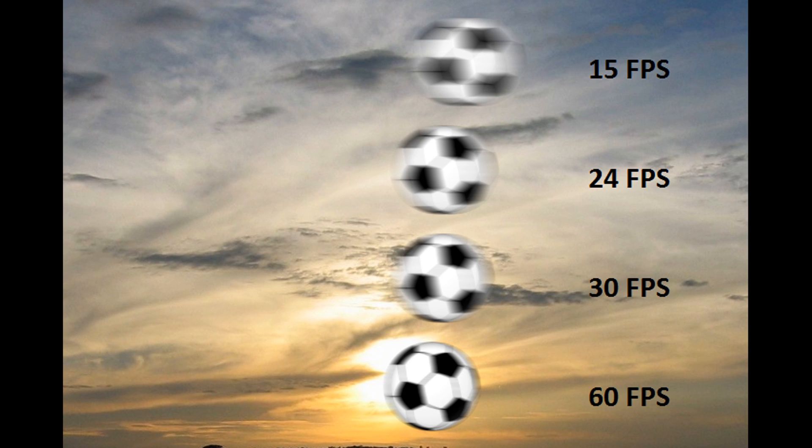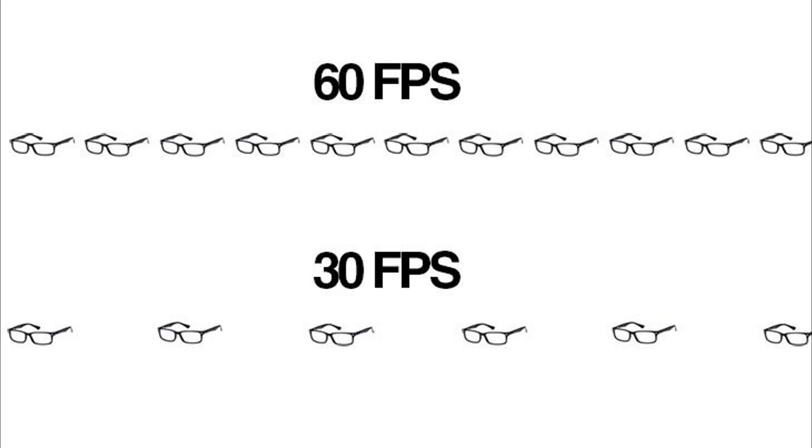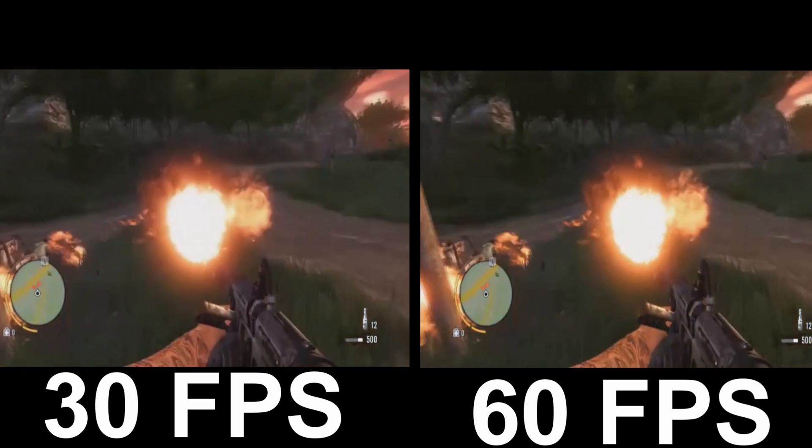What 60 frames does is it basically doubles the frames of 30 frames in a second. With 30 frames, imagine if you have these eyeglasses right here — frame, frame, frame, frame, frame every second. You see those little feelings that you're missing? That's the jagged effect that happens. You might not notice it, but the moment you start playing on 60 frames and go back to 30 frames — for a prime example with The Last of Us — you will feel the difference. You will feel the jagged effect. When you swing, you feel like you're kind of stuttering a little bit. And that's the main difference between the two.